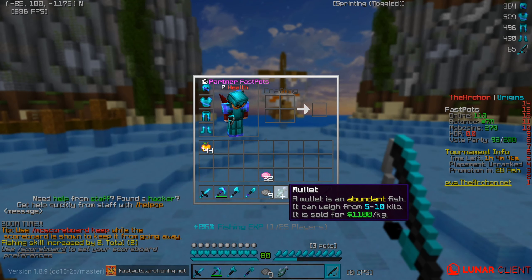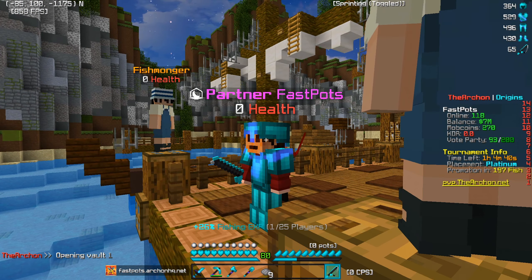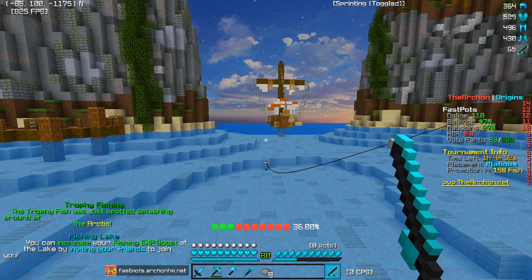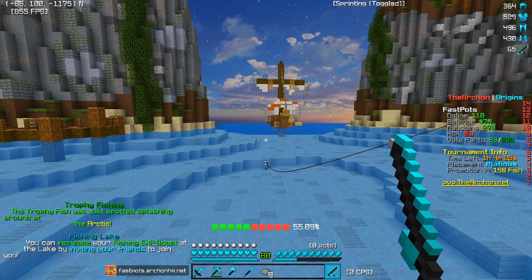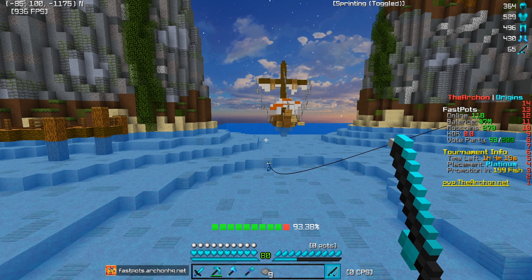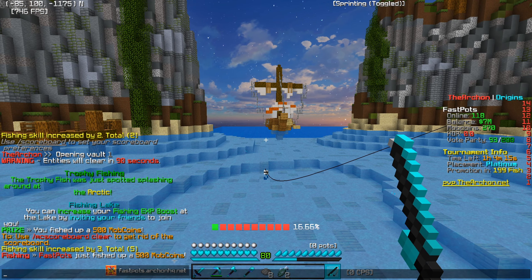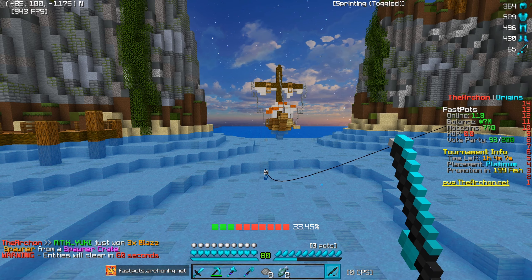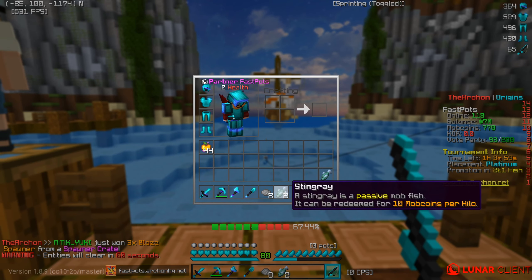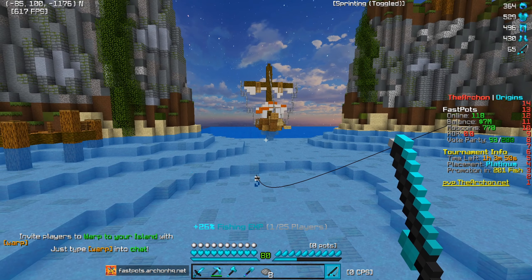Alright, that is the bait confirmed. We got a mullet — sold for 1,100. It takes a while but now we have that swamp bait for later. We're gonna go ahead and fish again. I wish the fishing was a bit quicker, it can get a bit boring, but hopefully we catch something very good in today's video. I'd love to upgrade my rod over time and fix my economy. We also got five mob coins off that — something to keep your eye out for, because with the economy you get other stuff as well beyond just fish that can make you a massive profit.